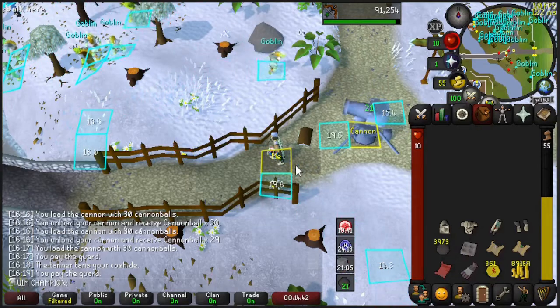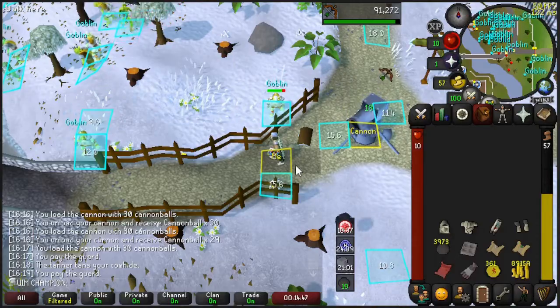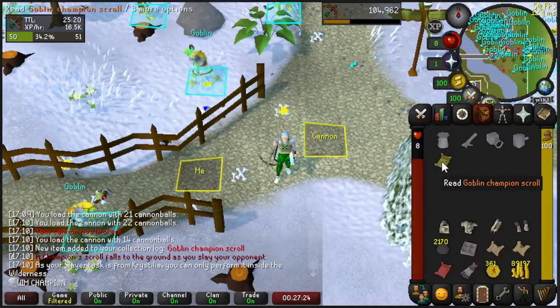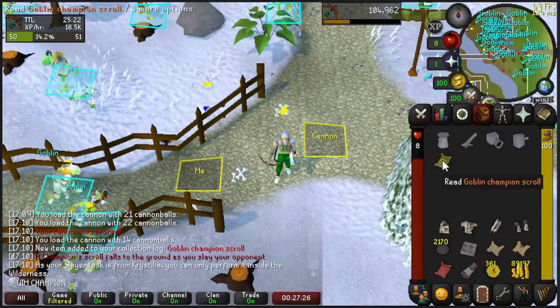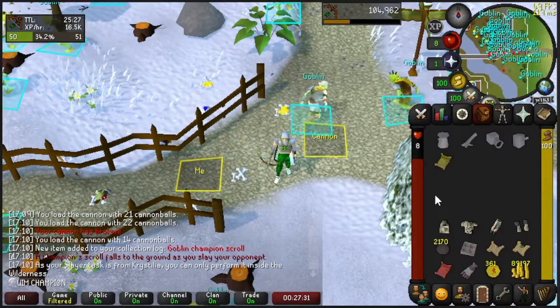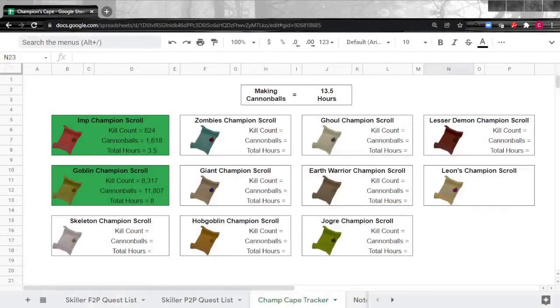We're at over 7,500 kill count at this point — let's see if we can finally get the scroll. We got it! I was recording the wrong client — I meant to record getting level 50 Range, which you can see in the upper left-hand corner. We ended up getting the Champion Scroll, which is super awesome. I'm annoyed I missed the footage.